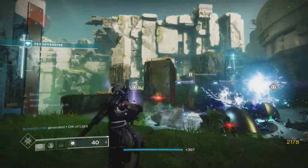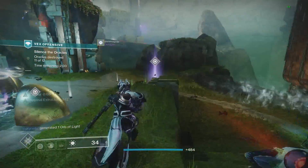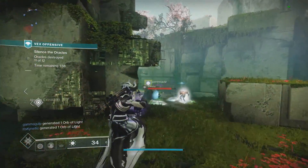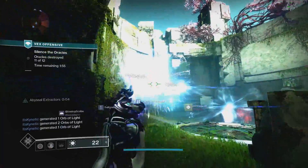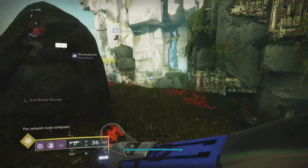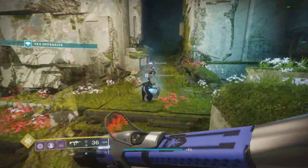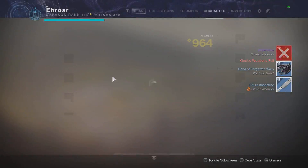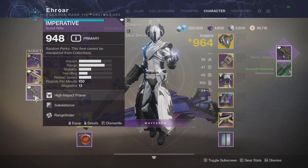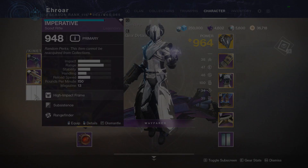I just miss those days in Destiny 1 where Xur finally had that one exotic you'd been looking for all year — that feeling has honestly never been replicated in Destiny 2. With Armor 2.0, the stats, and the elements, I think this is the perfect opportunity to make Xur very relevant again and be an awesome vendor. Let me know what you think about this system — I think it's an amazing idea and I really hope they do it, because it'll help farm Armor 2.0 exotics and bring the community together whenever Xur has something good. Thanks for watching!